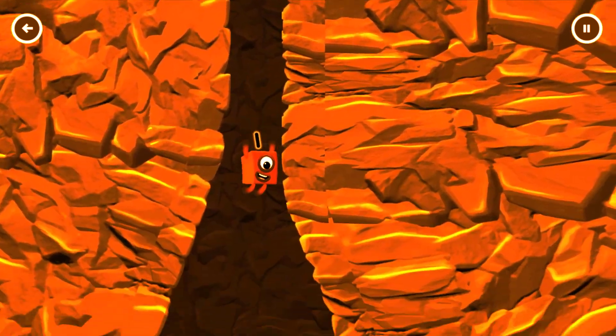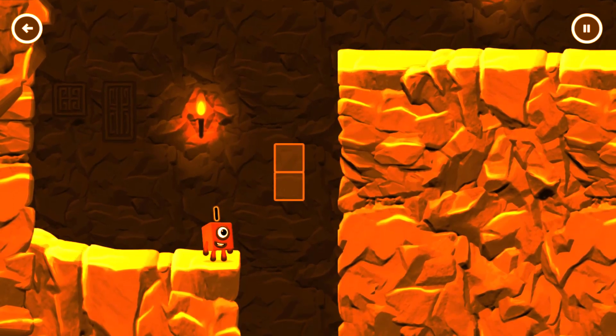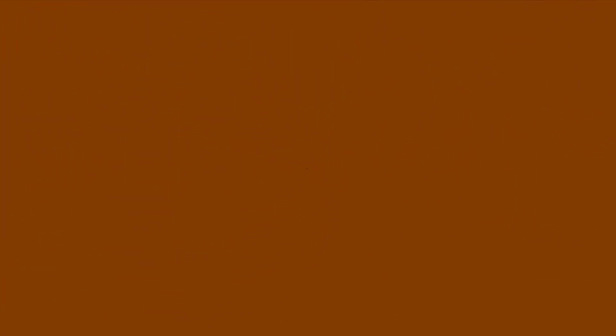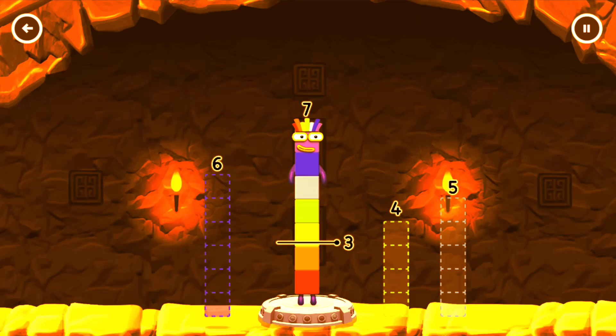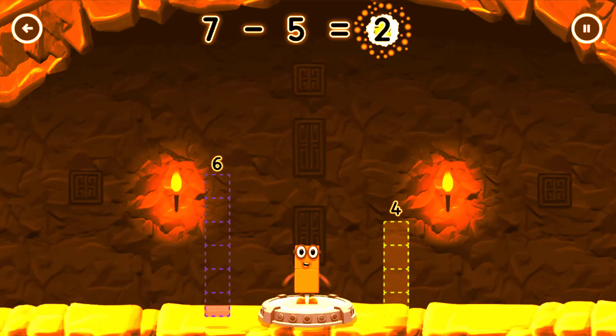3, 3. You made it! Take number blocks away from 7 to leave 2. 5, 5. Correct! 7 minus 5 equals 2.